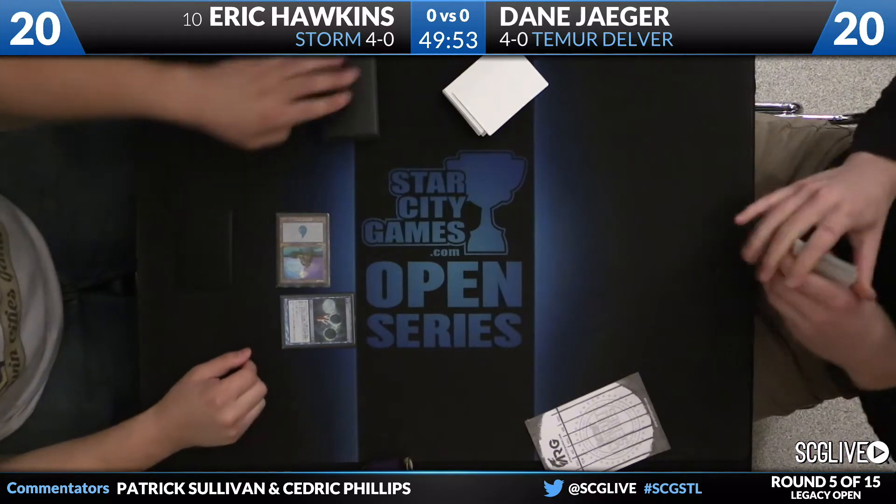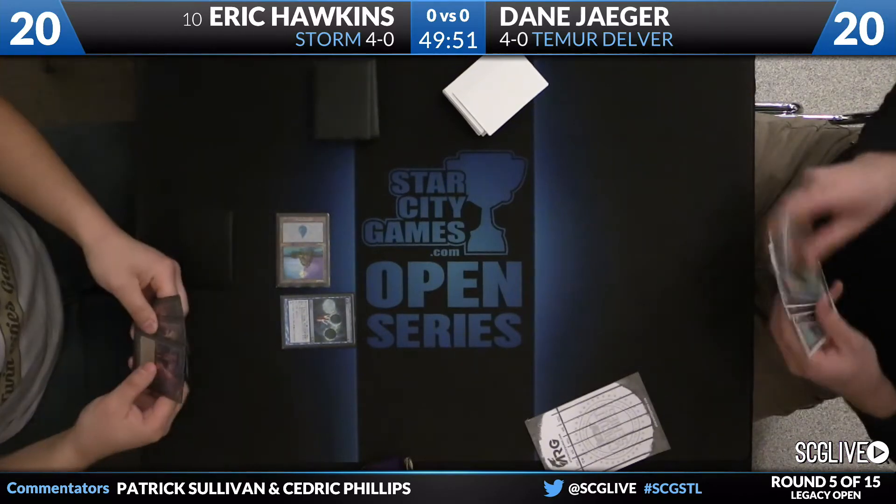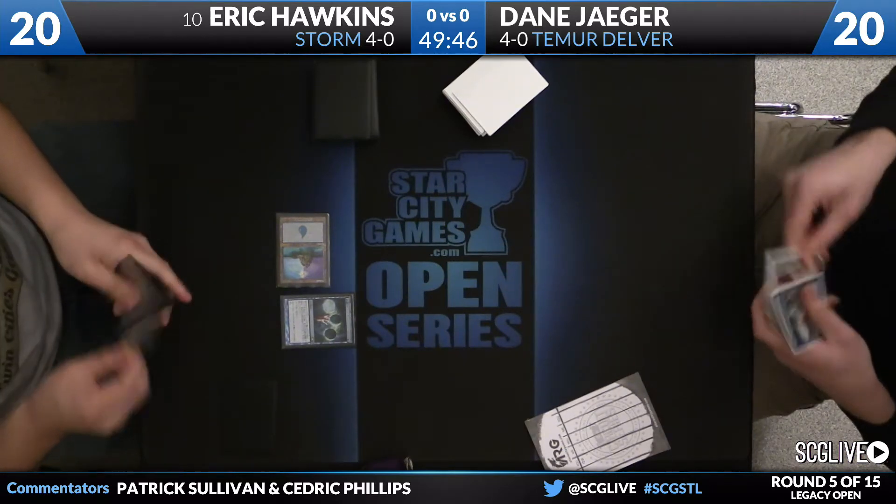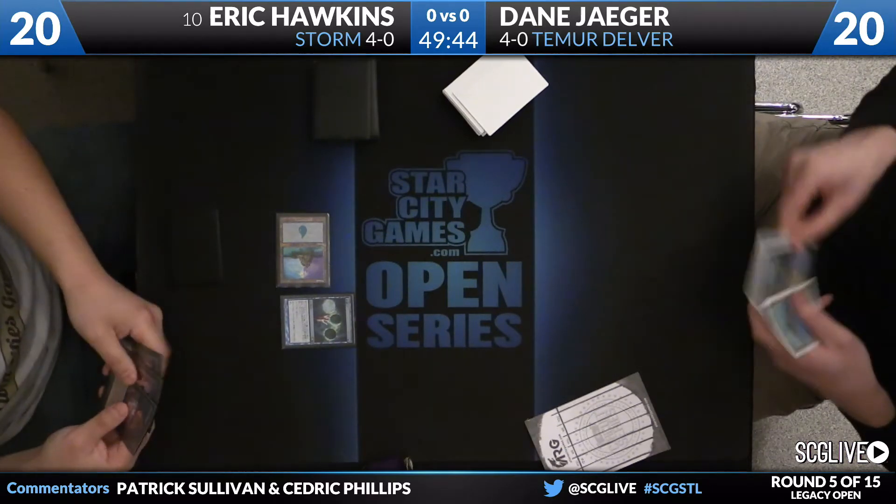Well, no surprise to see this deck doing well. It did get a new card, actually, as Hawkins is going to start here with Ponder in Dark Petition, which looks to be pretty good in this deck. Not a card you're going to play a lot of, but Hawkins does have one this week, and he's also got two copies of Passing Flames as he resolves a Ponder.